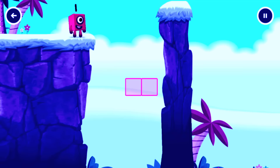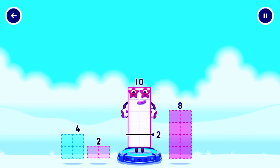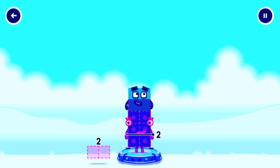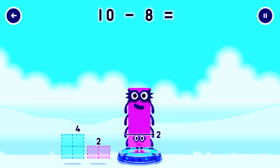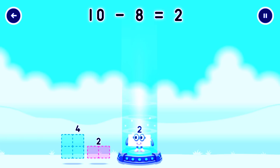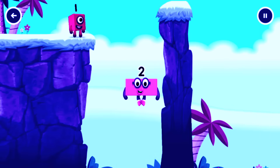Tap here. Take number blocks away from 10 to leave 2. 4, 8. That's not quite right, try again. You got it! 10 minus 8 equals 2.